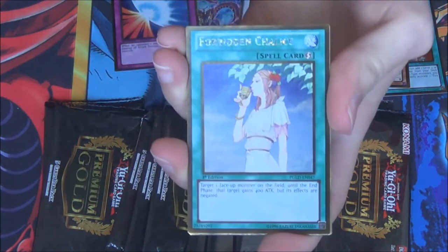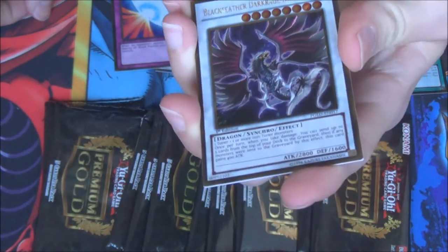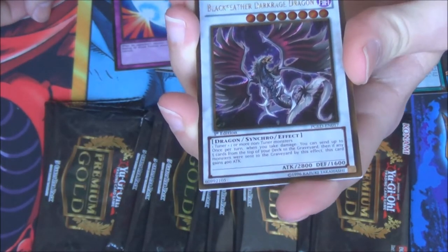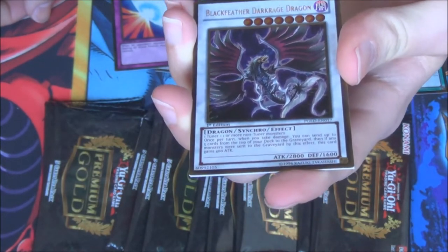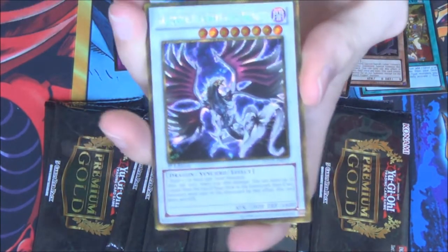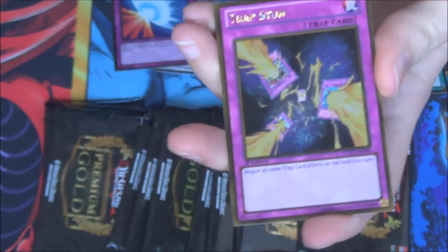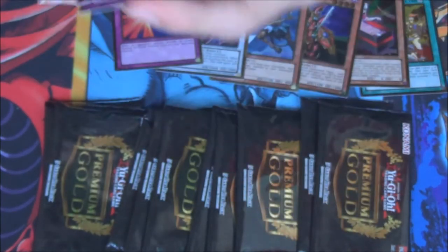We got a Forbidden Chalice, Number 82. Black Feather Dark Rage Dragon. Jinzo — we got a lot of Jinzos. And another Trapstun — we got a lot of Trapstuns as well now.